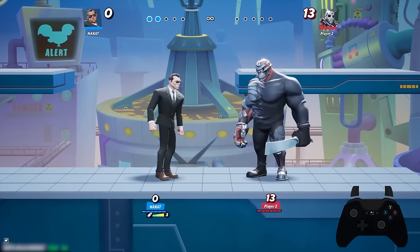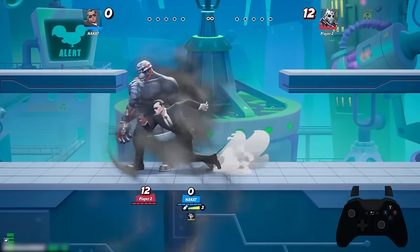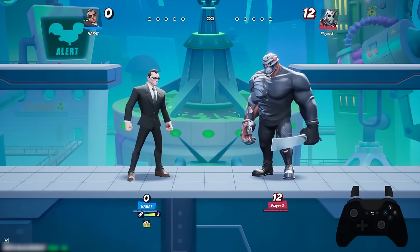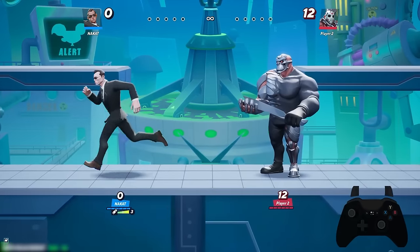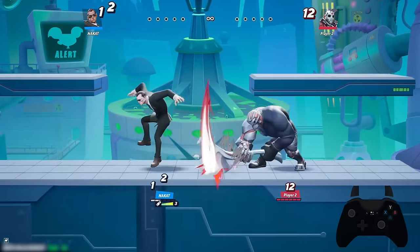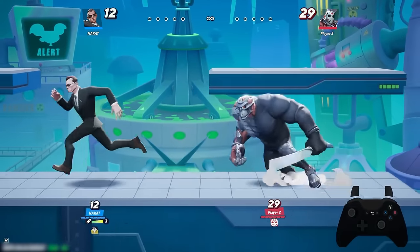Agent Smith's neutral attack is a command grab. When grabbing the opponent, if you have this move charged and haven't used it already, he will apply a mechanical insect-like creature to the opponent that silences them. What silence does is it doesn't allow their cooldown moves to refresh while the silence is active, which can prevent certain characters from using certain moves. For instance, if Jason applies his armor and I grab him, he will not be able to replenish that ability until the silence ends.